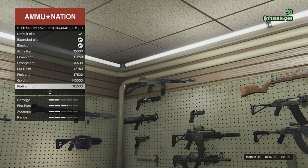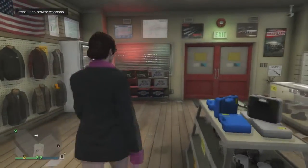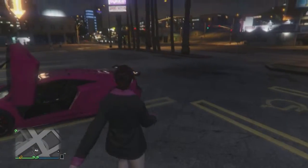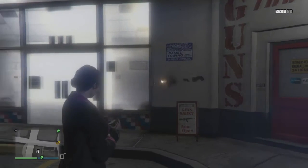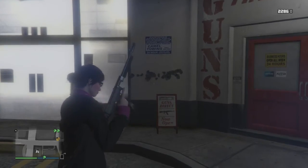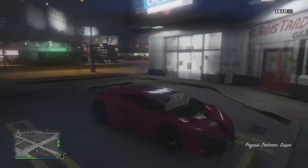I love that gun and I'm getting it for all my characters. I already have it for Janine, my primary character on Xbox One. I'm getting it now for my secondary character Cynthia, also on Xbox One, and I'll get it for my PlayStation 4 character GB. There are also weapon skins you can choose from — be sure to get the extended clip so you can fire up to 60 rounds. The Guzenberg is in the machine gun weapon wheel category.